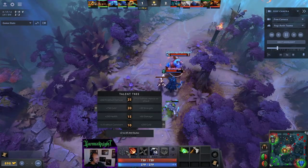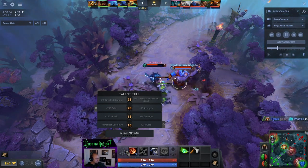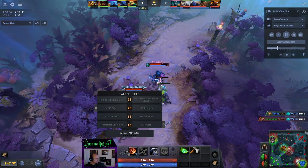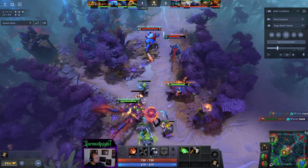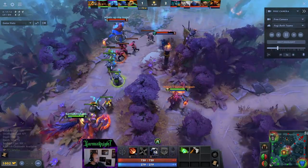This talent tree: 80 damage, 30 strength, and chance to Fire Blast on right-click — and 240 Fire Blast damage. At level 30, the Fire Blast shenanigans on right-click Ogres is just unreasonable. Completely unreasonable. So hopefully we don't see this 'What's Up My Naga' make it to level 30.